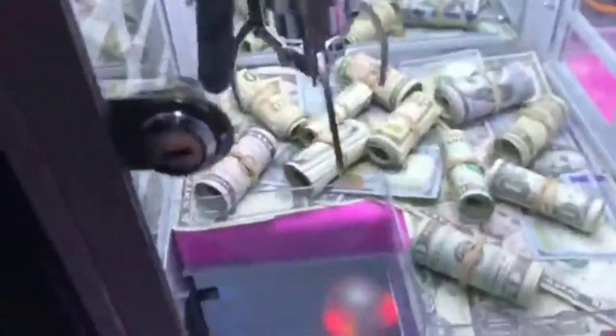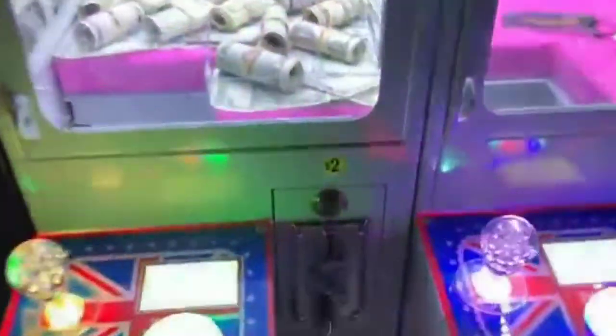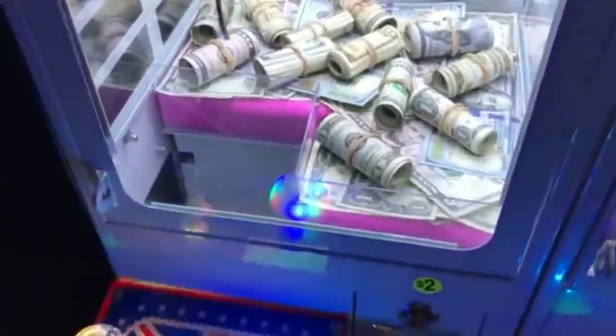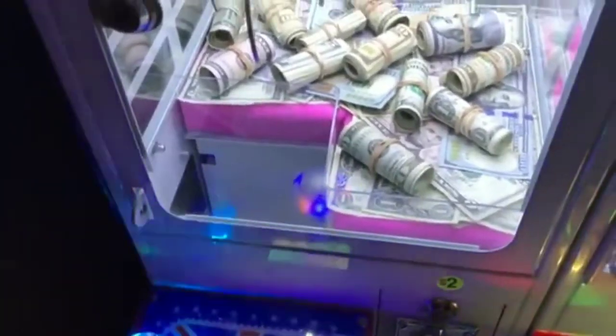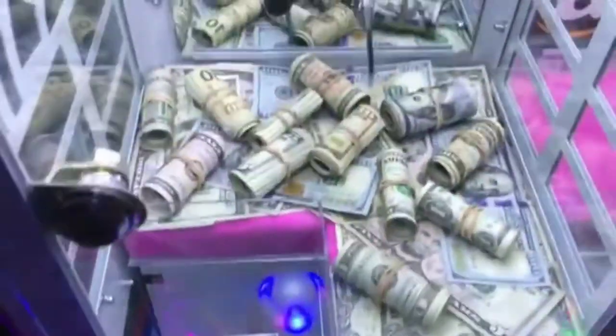They have rolls of cash in here — check how much cash is in this little claw machine. I could almost just pick it up and take it with me. It is two dollars to play, which is pretty crazy, so a lot on the line here. I'm gonna go ahead and try it — we're gonna insert eight quarters. There we go, we got one try for two dollars.